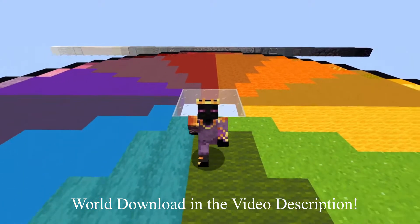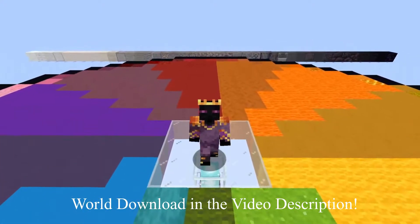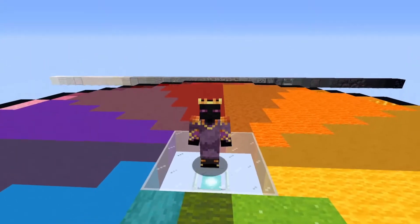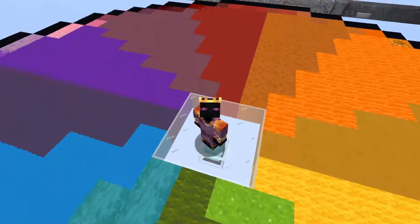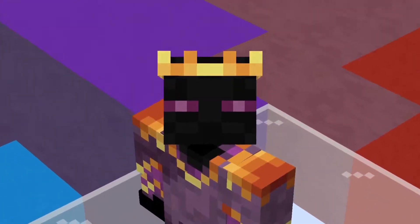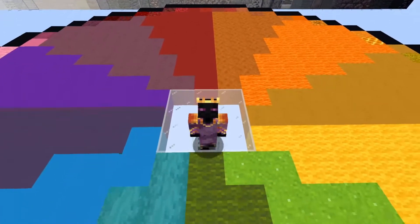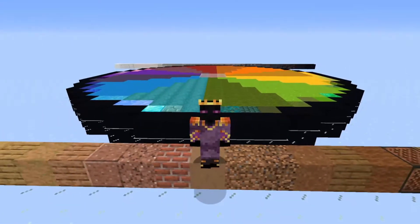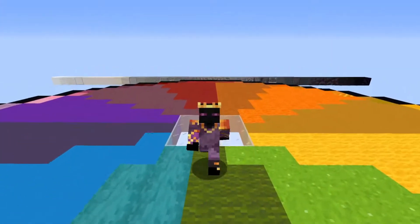There are quite a few videos about this online that I've found. However, most of them go over color theory, which in my opinion doesn't really help as much in Minecraft considering the significantly more limited amount of colors we have compared to art software. So I thought I'd make a video on actual practical application of choosing colors and build palettes to make your builds more interesting and more appealing to look at in Minecraft.